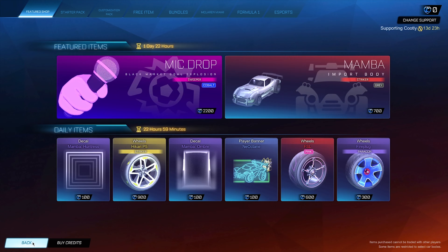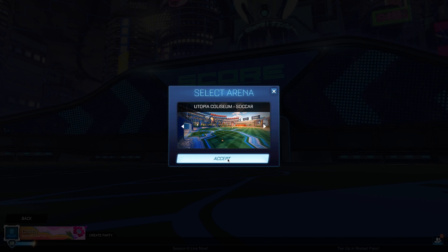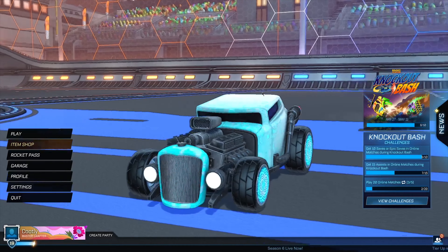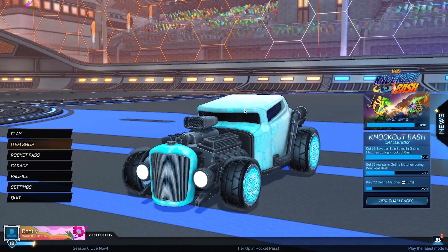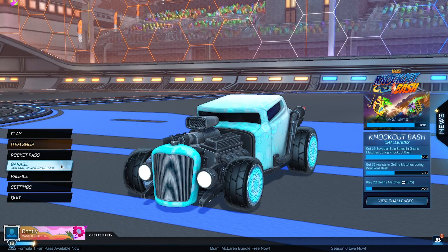Now go into Play, then into Free Play. Choose the Utopia Coliseum stadium — the soccer one — then instantly back out to the main menu. You're nearing the very end of today's glitch. Real quick reminder: like this video, subscribe with post notifications on to be entered into my 25K giveaway, and drop your username and platform in the comments below. When we hit 25K, I'll be choosing 25 people to receive 25 painted Octanes.